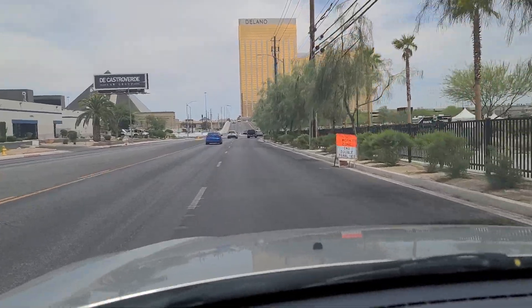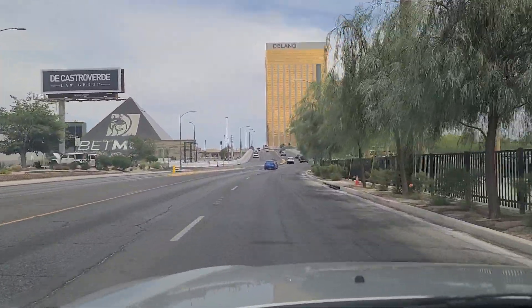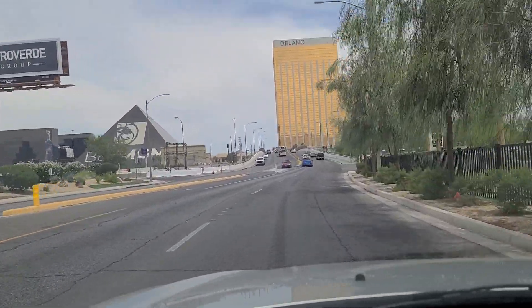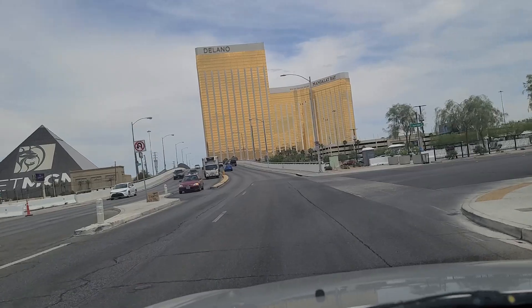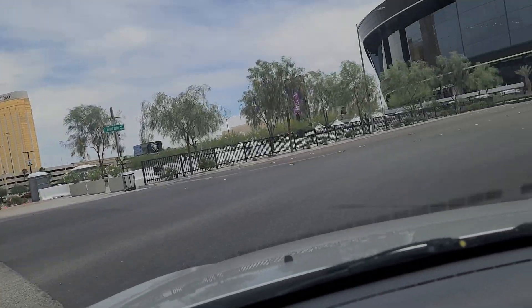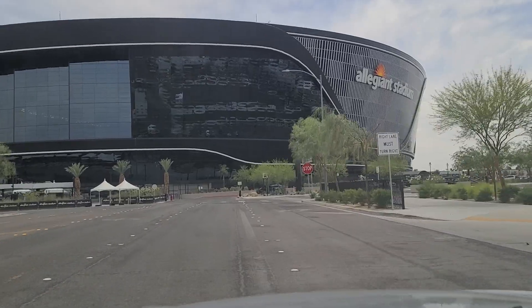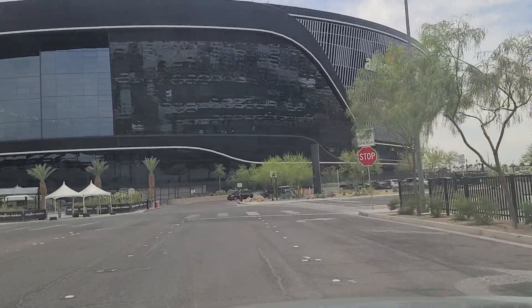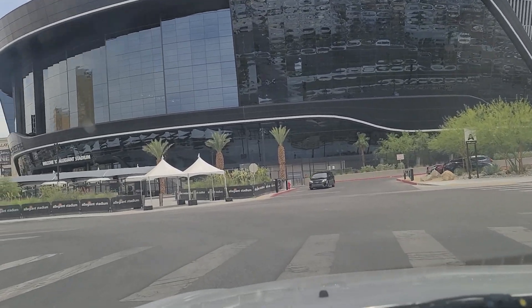Home of Raider Nation. The Delano, behind Mandalay Bay here, is in front of us. We're going to make a right here into Allegiant Stadium Way — 5300 Allegiant Stadium Way. And this is the end that has the torch in it, the end zone that has the torch in it.